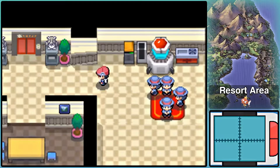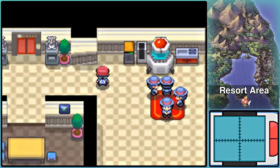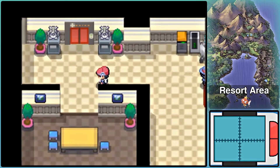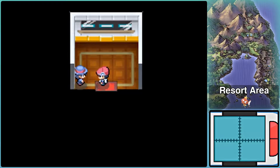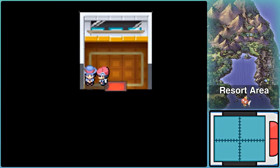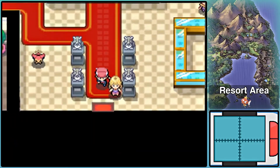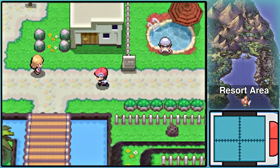Look at the trim on the wall there — it's diagonal. That's really weird. Minor graphical hiccups like that happen every now and then. Anyway, there's one last thing I want to show off here in the Resort Area, and this is also a very big money sink. Right down here on the south side of the Resort Area...